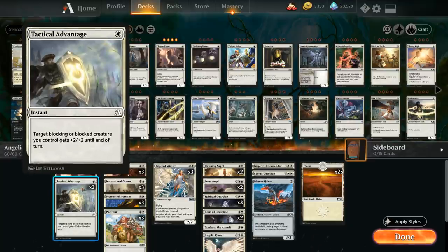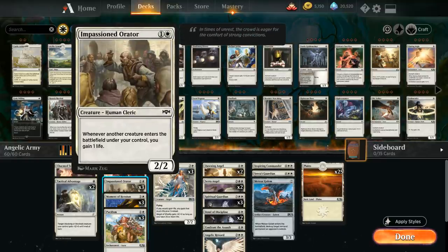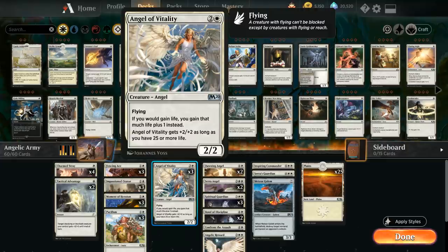We've got two copies of Tactical Advantage as a cheap combat trick, one of the Arena-exclusive cards. We've got three Fencing Aces with double strike that play well with combat tricks and auras. We've got Impassioned Orator which can gain us a bit of life, playing great with the life gain themes. We've got Moment of Heroism as another combat trick also giving lifelink, and Pacifism as one of our removal spells.